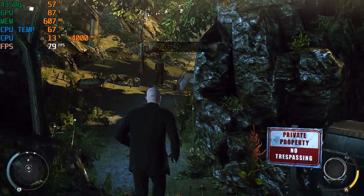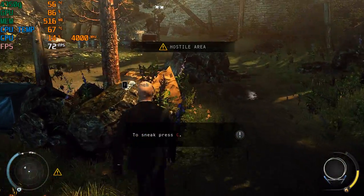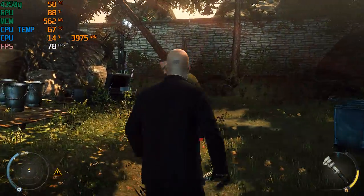You are about to enter a restricted area. The guard up ahead will try to arrest you if he spots you, so keep low and try to slip. Items found in the world can be used as close combat weapons, or you can use them to distract your enemies.